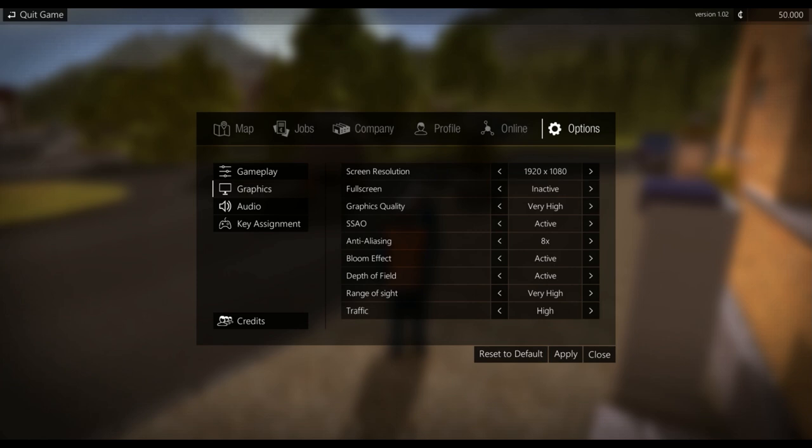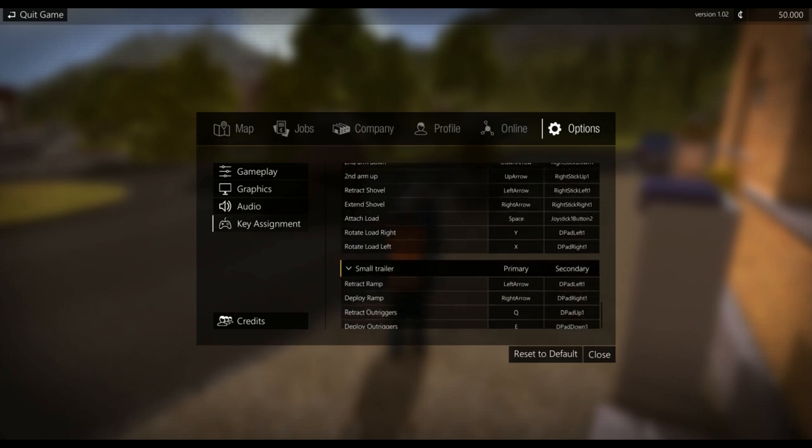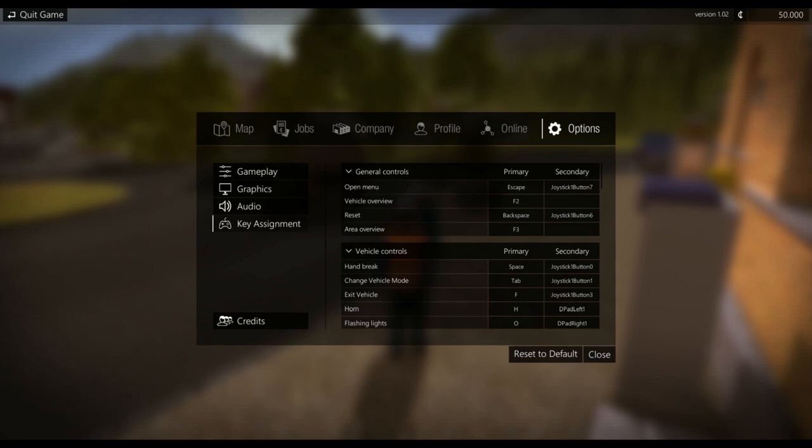It's running in windowed mode. Graphics is set on the highest setting. I do have bloom effect on but if it gets annoying I'll turn it off. Depth of field active, range of sight very high. Traffic on very high — the traffic is classic simulator stuff, absolutely hopeless drivers. Audio: everything turned up. Controllers I'm not going to go into — we'll discuss controls as we use each machine, because some machines have so many controls you'll be using the mapping constantly.